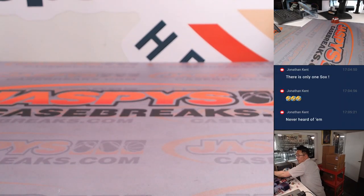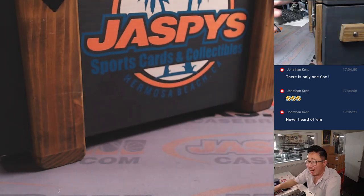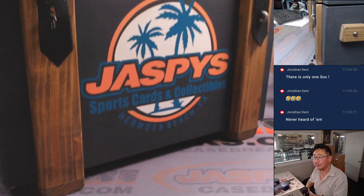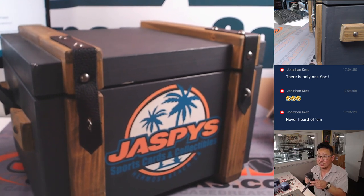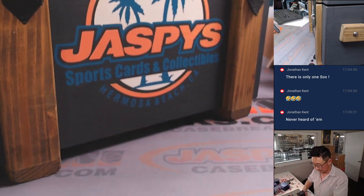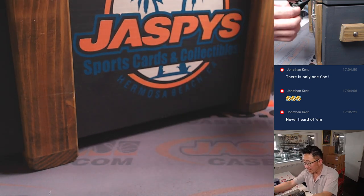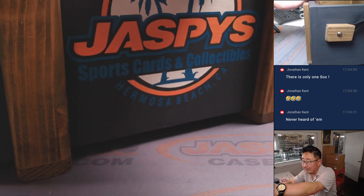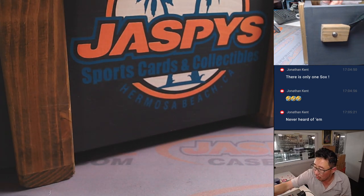You can see the mystery crate over here. Let's bring it to the foreground. Got hits rattling around in there. There it is. All right, so let's see what we got. I'm just going to pull these cards out in random order here. Let's do the cards first.